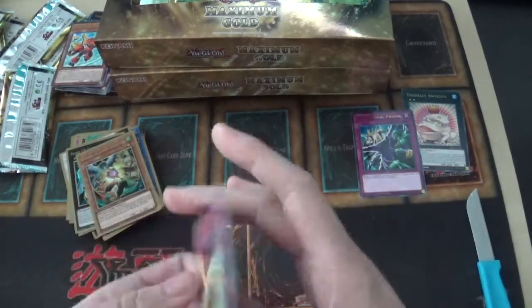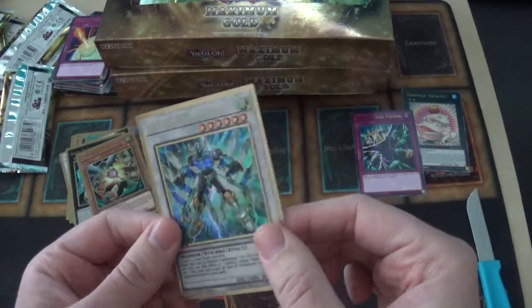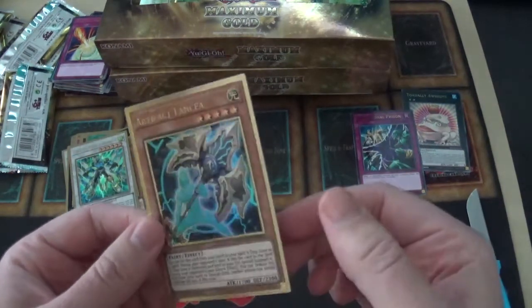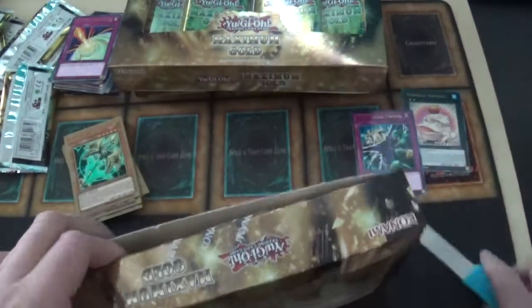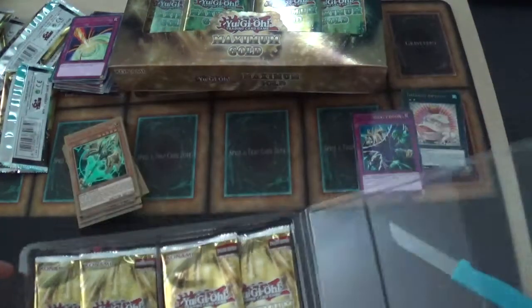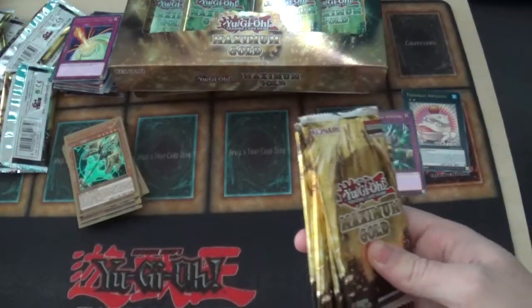Number S39: Utopia the Lightning and another Dralock Bird — getting up to a playset! Flipping through more rares: Star Seraph Sovereignty — that looks really cool — and Artifact Sanctum... wait, Artifact Lancia. That used to be a main deck and side deck card for a long time, even recently as a side deck card. Started out as a common but the gold version really looks nice.